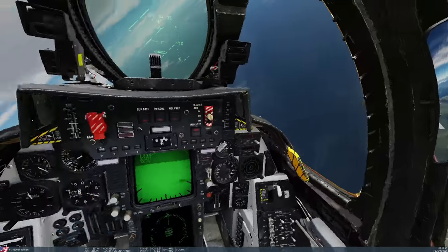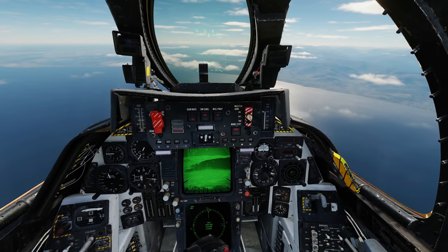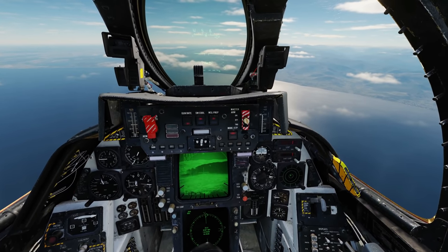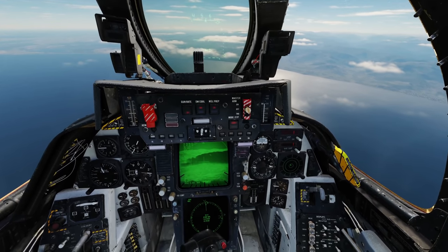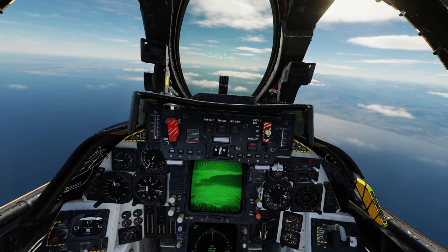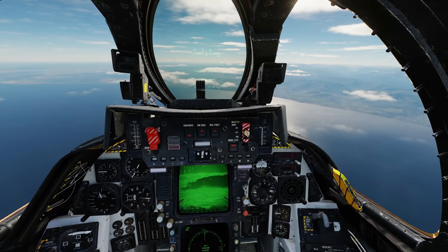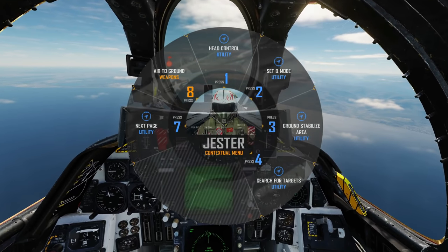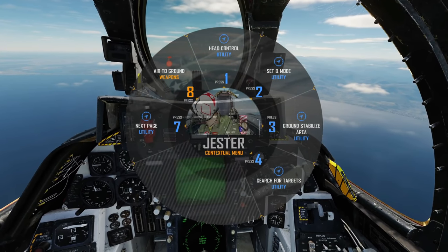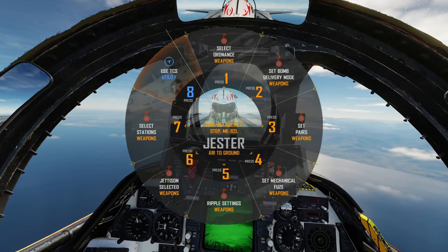Laser armed — done. He's told us the laser is armed; the Lantern is clearly up and running. I'm going to assume you're already familiar with how to use the Jester system and air-to-ground ordnance in the aircraft — if not, please watch the other tutorials. Press A to get the Jester menu up; it'll automatically bring us through to the air-to-ground menu. If it doesn't, just select air-to-ground menu, then air-to-ground, then select ordnance.